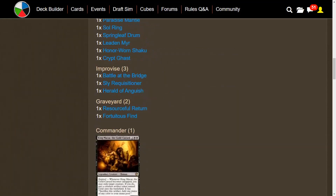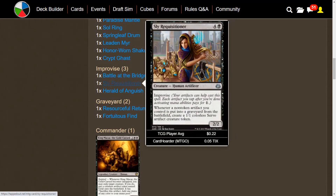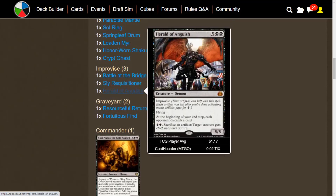We do have some Improvise cards to synergize with the artifact theme — if we get a bunch of gold tokens, they can tap for Improvise too. Battle at the Bridge is good removal: target creature gets -X/-X until end of turn and you gain X life. Sly Requisitioner: whenever a non-token artifact you control is put into a graveyard from the battlefield, you get a 1/1 Colorless Servo artifact creature token, which you can also use to crew your vehicles. And Herald of Anguish is awesome — flying, and at the beginning of our end step each opponent discards a card. We can also pay 2 and sacrifice an artifact to have target creature get -2/-2 until end of turn.